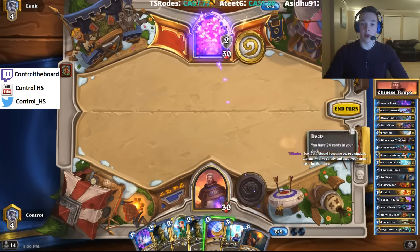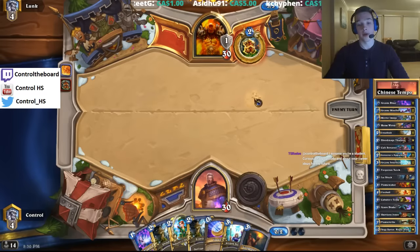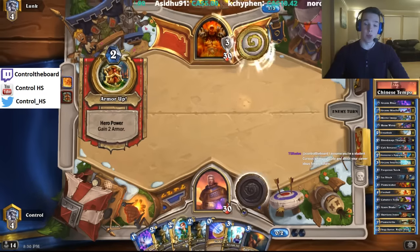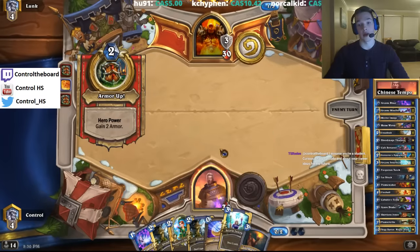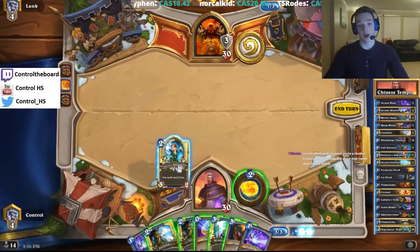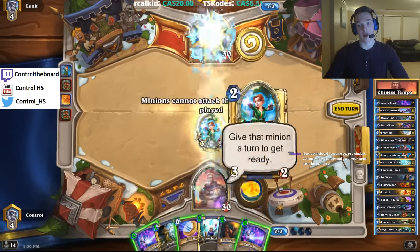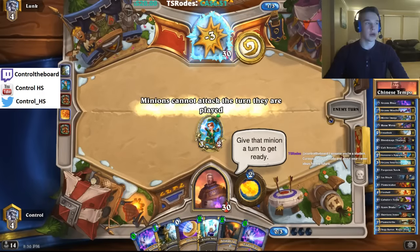We're just going to ping face and pass. Seems fine. This hand filled with removal isn't really what we want here. But we do have the opportunity to draw into more cards next turn — more removal. So we're going to Sorcerer's Apprentice into Frostbolt here, deny the weapon, force him to have a Slam or Bash to deal with this. I think we're okay with that.